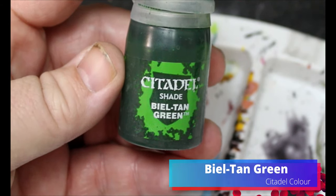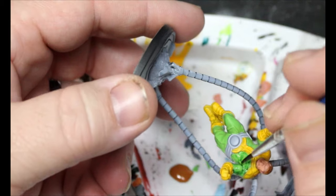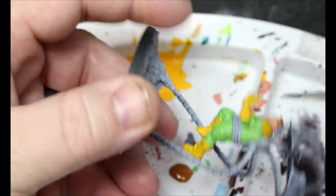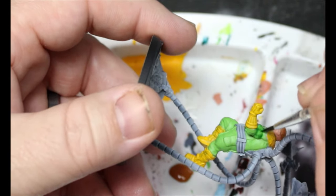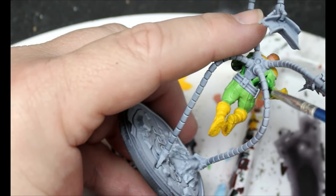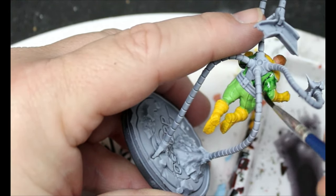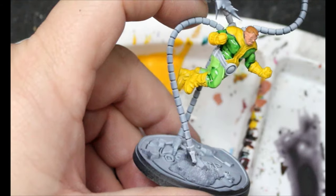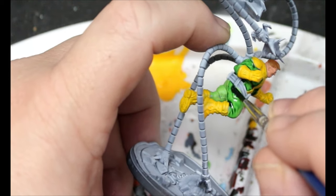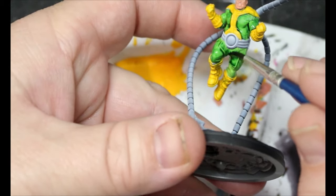We're gonna take some beal tan green and this is gonna just be used as a wash all over that scorpina green that we did. We want to make sure it goes in all the recesses, but if it pools we're not too concerned because we are going to do highlighting.